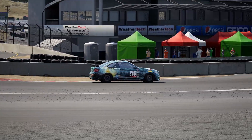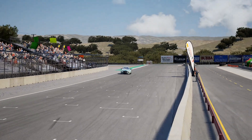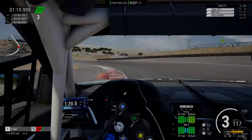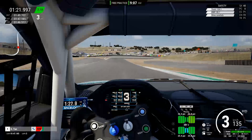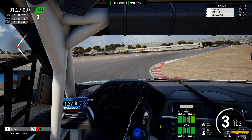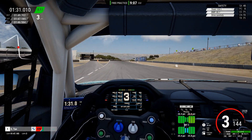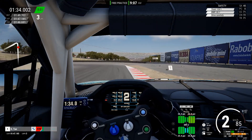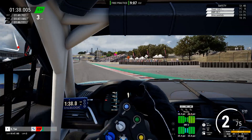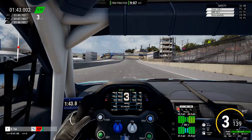Coming off the back of something like the R8 Evo 2, the BMW does feel fairly slow, which is what makes it feel like an entry-level car for ACC. But playing around with it in single make racing, it gives you some really good close racing, and you have to work the sense of momentum on the car a lot more, given how much slower it is — and that becomes crucially important in single class racing.